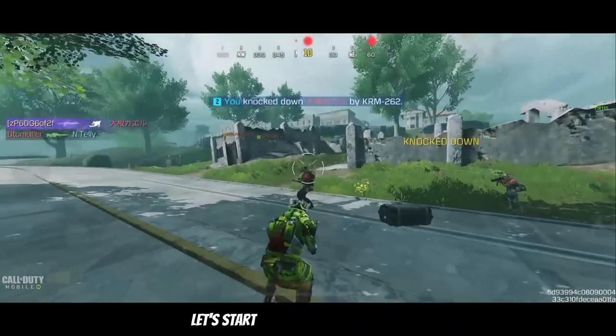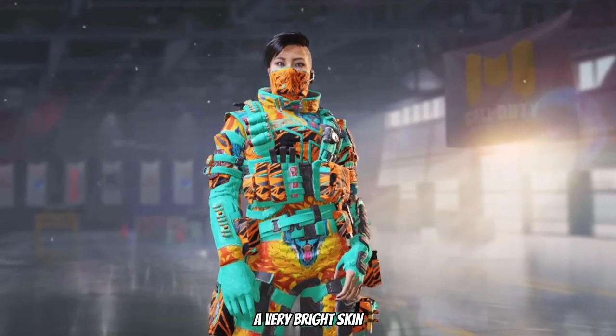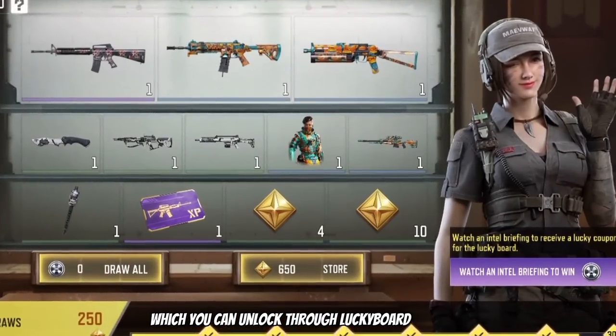First things first, let's start off with Seraph Katzmao — a very bright skin which you can unlock through the lucky board rewards.